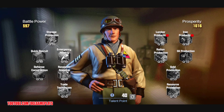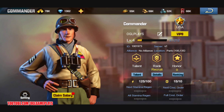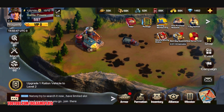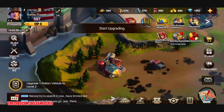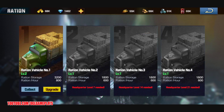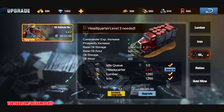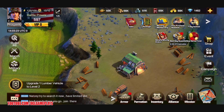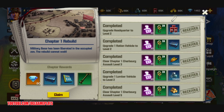We can use talents on our commander and get salary. We have ration vehicles — let's do some upgrades. We can upgrade the ration vehicle to level two — it takes two minutes. It's free! This one should also be free. Lumber vehicle — let's upgrade that too. It's free as well. Once the headquarters reaches level three, more upgrades unlock.